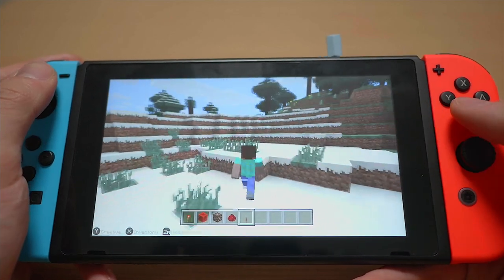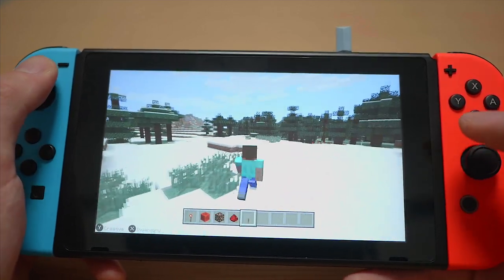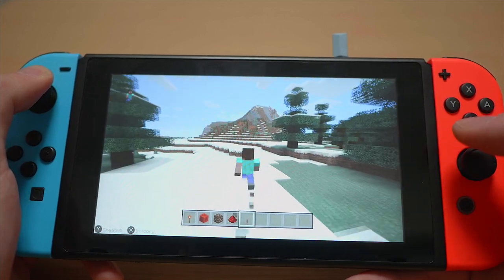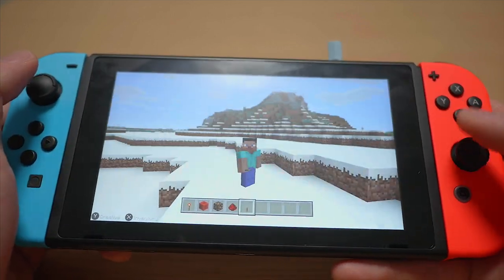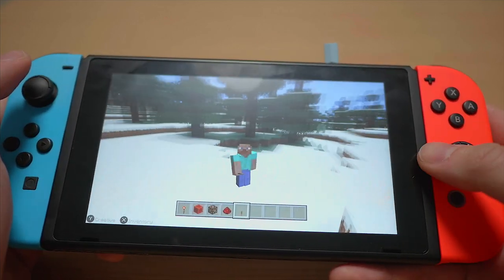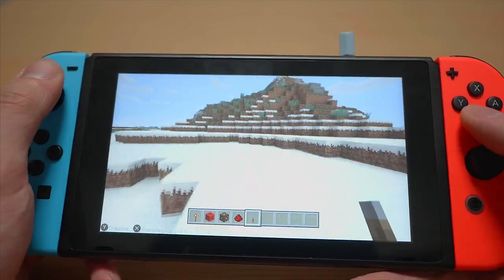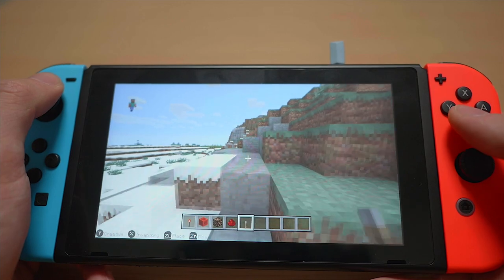That is Minecraft for the Nintendo Switch. It does run at a smooth 60 FPS most of the time — in the current build there is a little bit of slowdown here and there, but let's hope the developers sort that out. It's really exciting to have it on the Switch because now you can take your virtual worlds around with you. You could always do that with Pocket Edition or the PS Vita, but having it at 60 FPS with a built-in controller, plus the ability to dock and plug into your TV, is a really awesome feature.